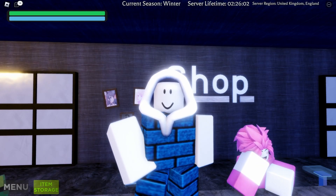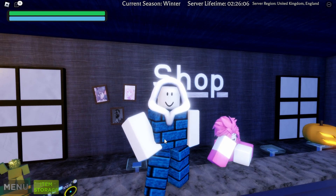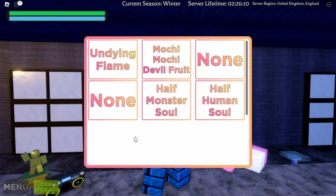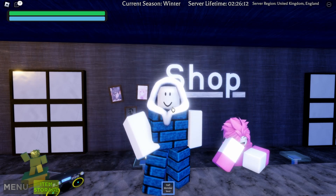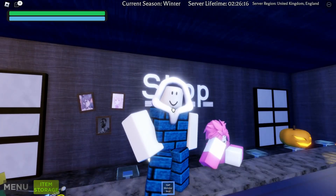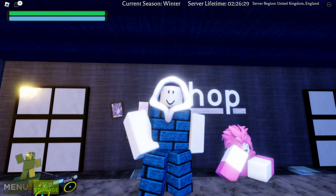Hello everyone, welcome to another Sakura Stand video. In this video I'm going to talk about the Half Monster Soul. This is what the Half Monster Soul looks like — it's just a half heart that is white. The Overwrite Soul is purple, the Human Soul is red, whilst the Monster Soul is white.